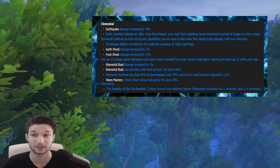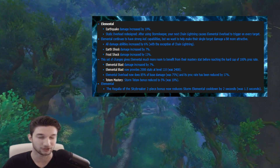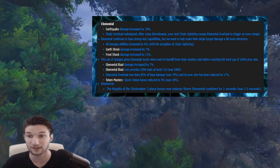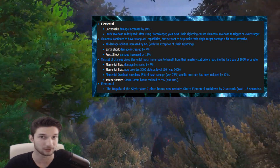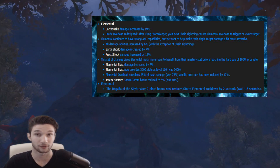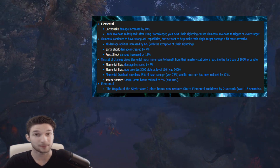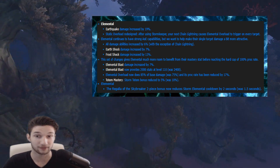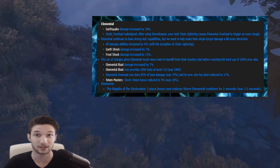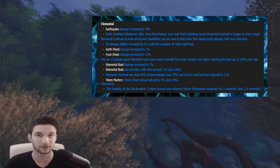We are receiving a balancing aura of an additional 6% buff to our spells, excluding Chain Lightning, bringing us from the previous 3% aura to a total of 9% aura buff to all of our abilities. The spells also increasing in damage are Earth Shock, receiving a 7% buff which will definitely help out our single target damage, and Frost Shock receiving a 12.5% buff.